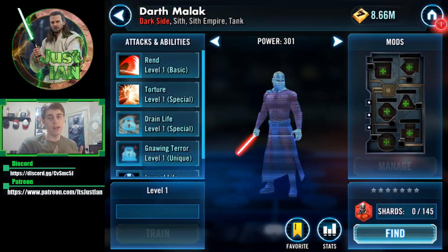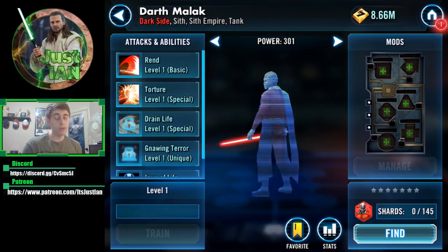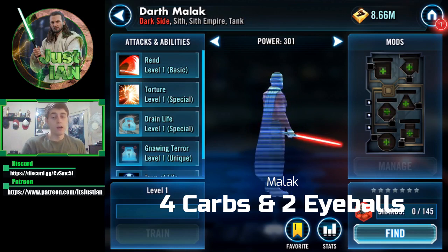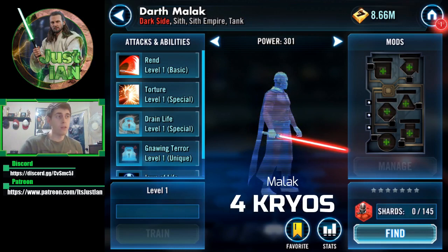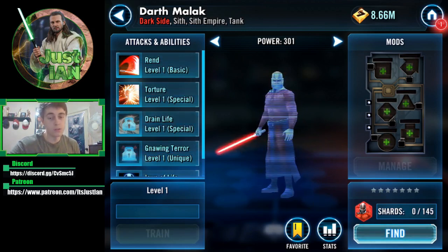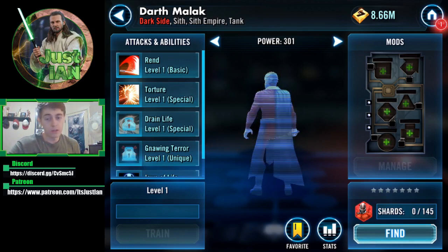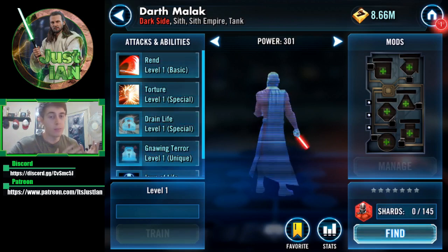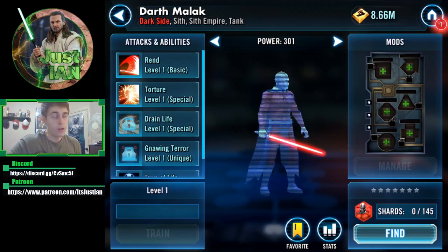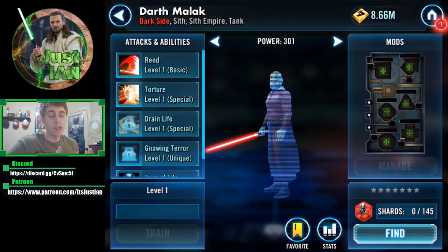Definitely a step up from the Geos, but nothing you can't get done with a lot of farming and preparation. Now, the one I'm probably going to put mine on first for the carbs and eyeballs is Malak — Malak only needs 4 carbs, 2 eyeballs, and 4 cryos. If you think about it, that's not as bad as trying to get 26 carbs for Droids or 15 carbs for Geos. You might need to drop some crystals since the drop rates for carbs are pretty ridiculously crappy.